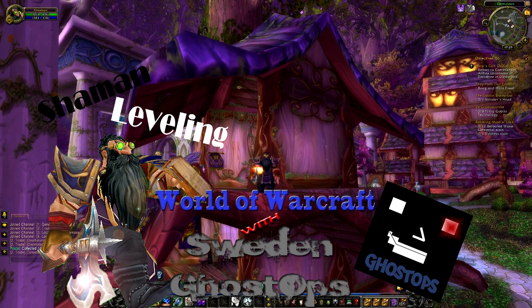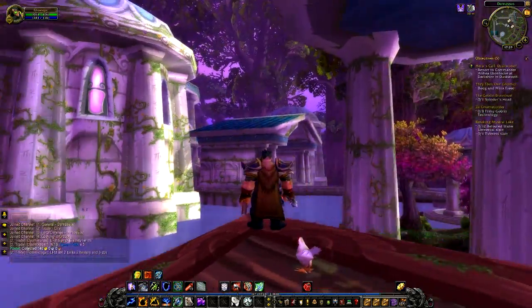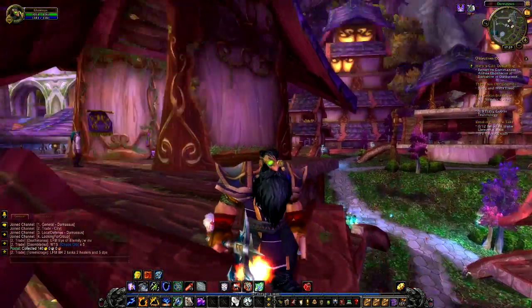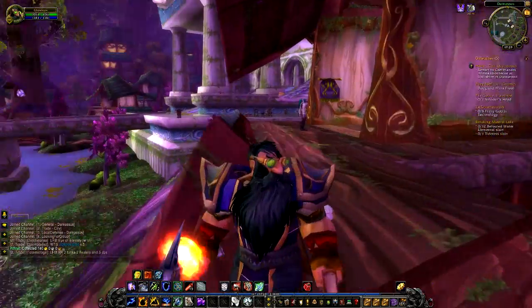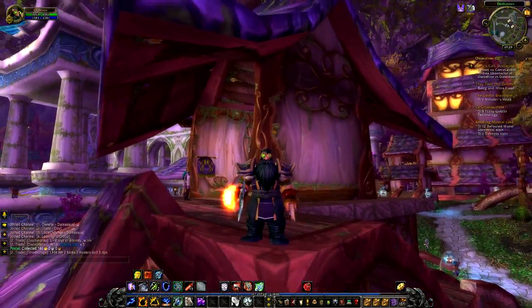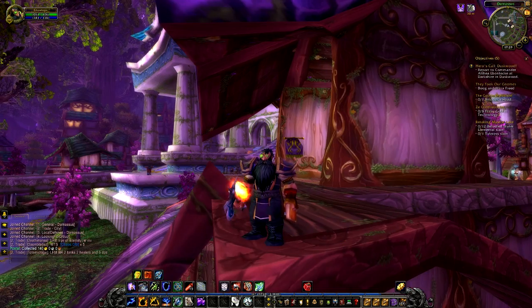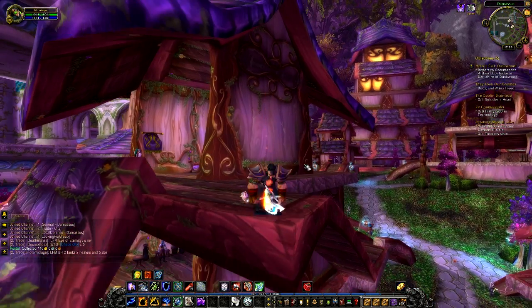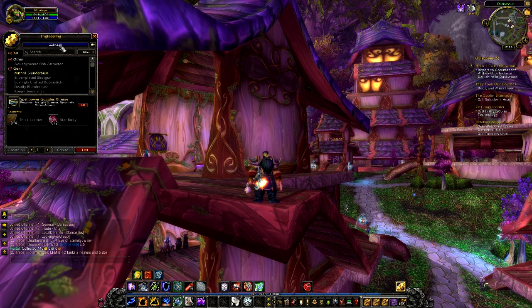Hi guys, it's GhostDops back here with another episode of the World of Warcraft Let's Play, and we are in the wonderful Darnassus. You notice something different with our character? Is he wearing something new? Maybe something shiny, something that improves his vision? And is there stuff on the action bar you probably didn't catch last time? What we see here on the action bar is the riches of being an engineer — the things about being an engineer.